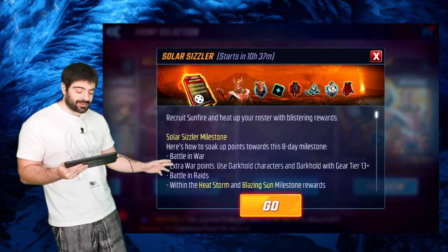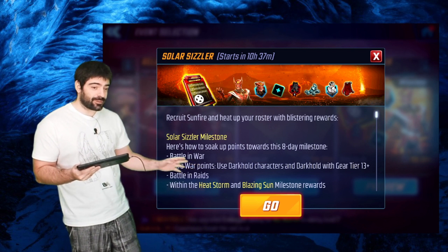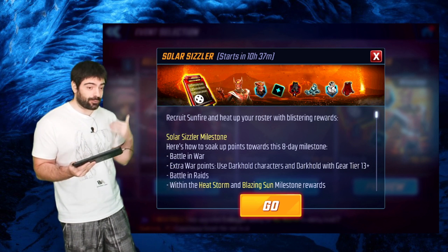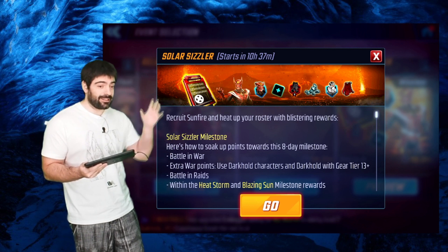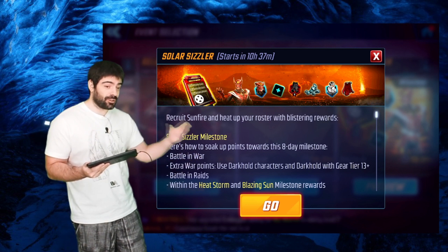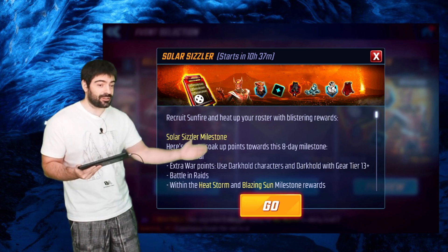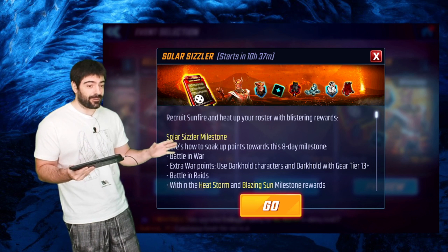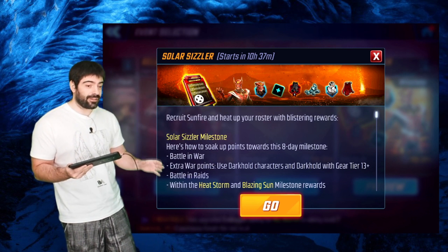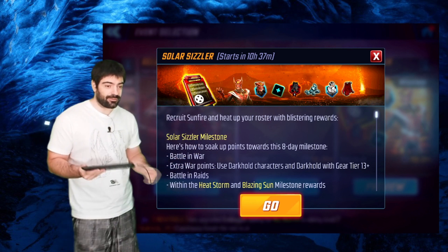The event requires you to battle with Dark Gold at gear tier 13 and gear tier 15. You also get points from spending cores and from doing raids. If you are on time zone 4 like me, your next war will be in six hours — don't do any attacks yet. Wait for the event to start, then begin your attacks. Also remove all your Dark Gold characters from defense; you don't want to use Dark Gold on defense or you will lose a lot of points.